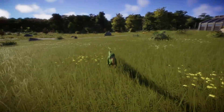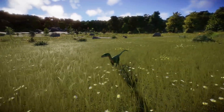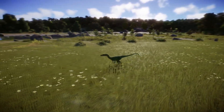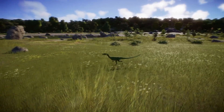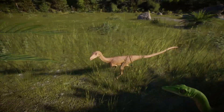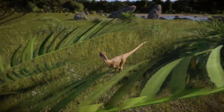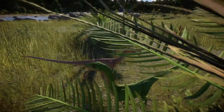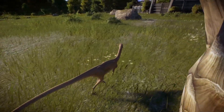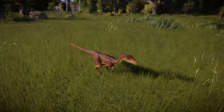The Coelophysis wasn't quite as basal as other Triassic carnivores like the Herrerasaurus. This means the Coelophysis was a little better specialized than the Herrerasaurus and might not have had that many direct descendants. There was a little sexual dimorphism at play — because the males were bigger than the females, or maybe it was the other way around; it's quite hard to tell.